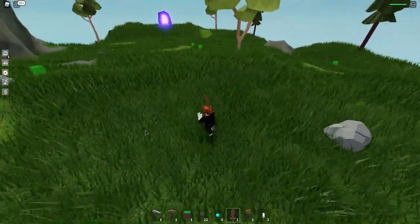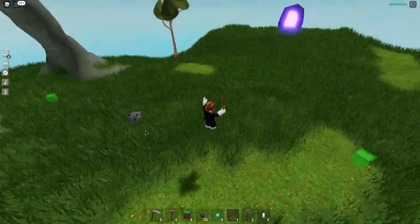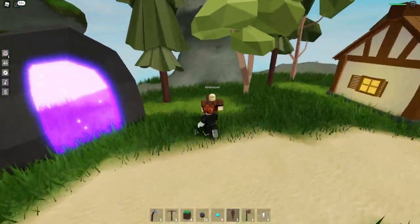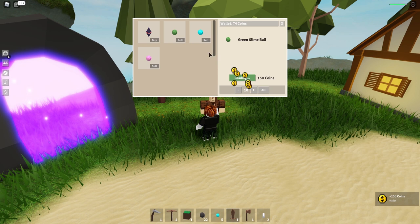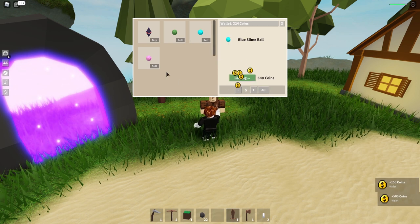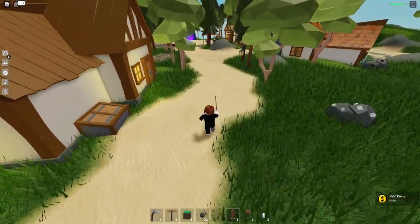By the way, if you are on PC, you can just hold down shift and it'll help you sprint. Mobile users, you're kind of out of luck — they don't have sprint for mobile yet. So you can go back to the adventurer and sell these. I got 150 coin from my green slime ball. I have five of them — I already have 500 coin. Easy money, right? Imagine if we had a bunch of pink slime balls — we'd have so much money. Now I have enough to go buy some carrots.